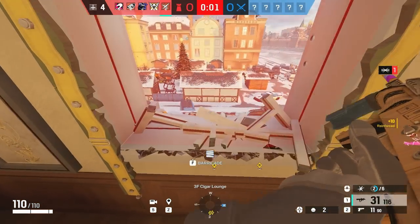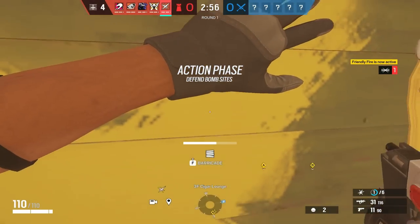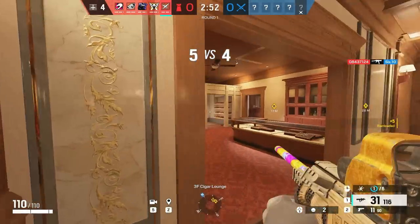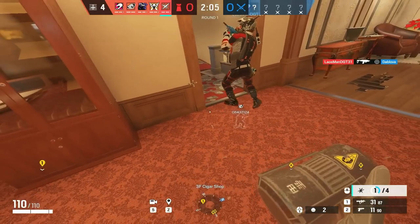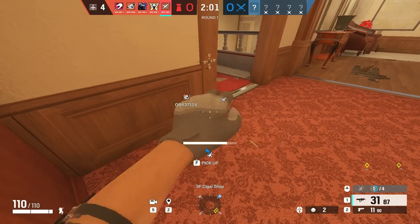Tip for Lesion is you can place your Gu mines on windows and barricade over them. Because of the broken barricade, your Gu mine is actually hidden. So attackers grappling onto the window will get into it and have to get off and pull out the Gu mine. Also, don't place your mines exactly in the middle of the door — you can hide them on the side and they will still get triggered.